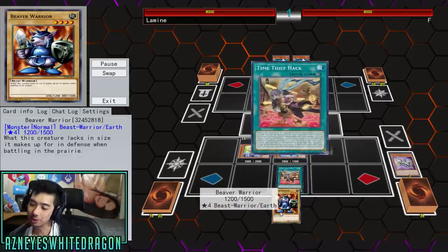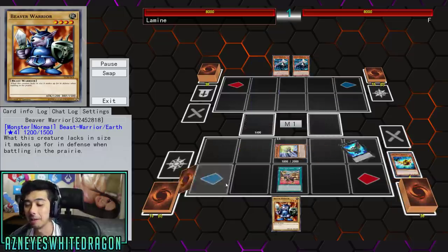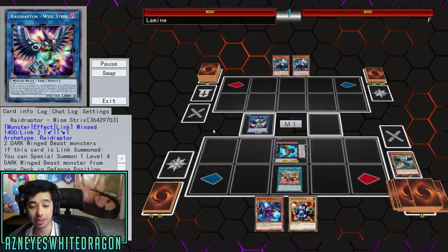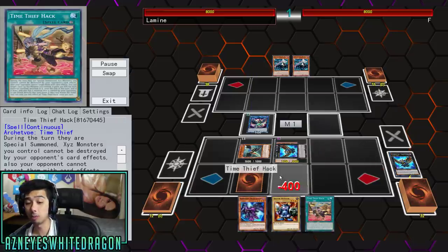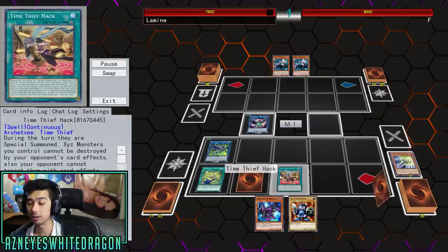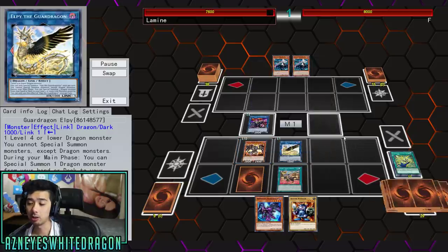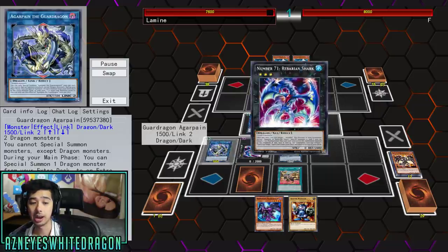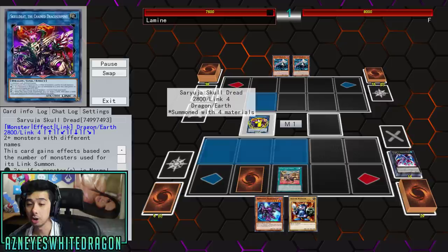I say pretty much because we needed the help of Beaver Warrior here — not really though, it's just another card. We're gonna go ahead and go for Wystrix, get that Zephyros over there, and also have Time Thief Hack up on board. That makes it so Xyz monsters you control can't be destroyed by opponent's card effects and they cannot target them the turn they are summoned. Then we go ahead and go for that Dragoony card, actually summoning the Red-Eyes Darkest Metal Dragon.